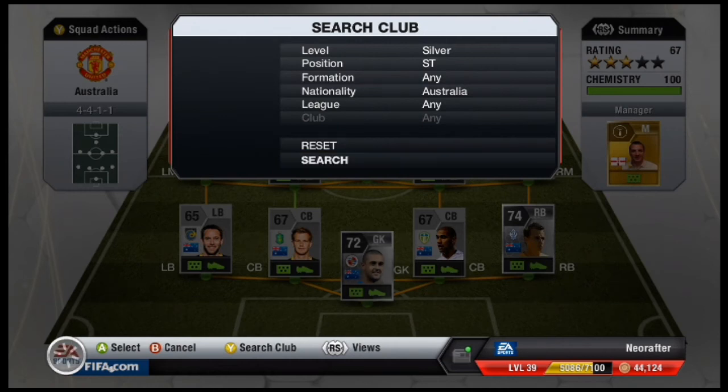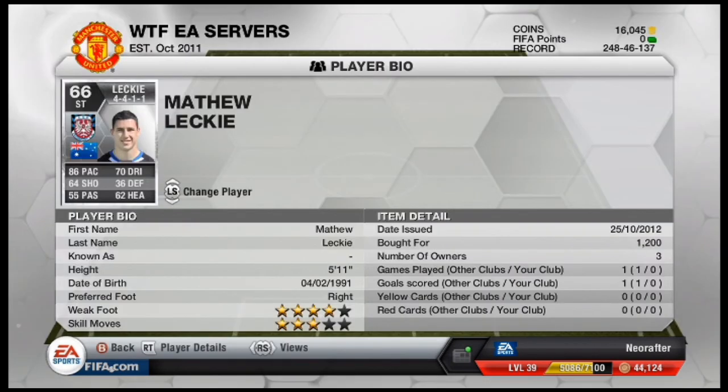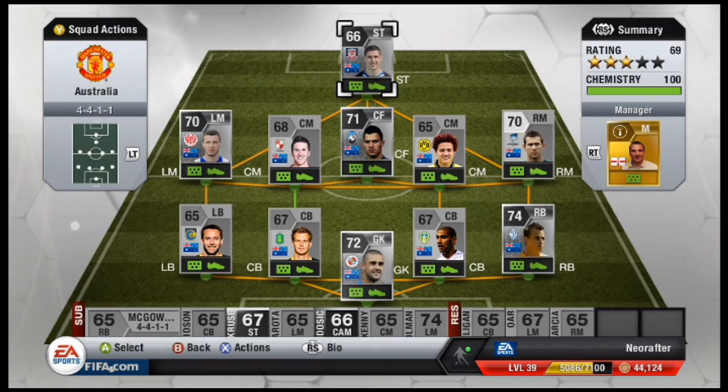Now up front that leaves just the lone striker, and we went for Matthew Leckie. He plays for Frankfurt in the Bundesliga 2. The way he stands out is he's got 86 pace, so that makes him a good asset to have up front, and he was 1200 coins. So there you have it guys — there's my Australian silver squad. This is a pretty decent squad and easy to put together if you want to go for those silver cup tournaments. Thanks for watching and have a great night.